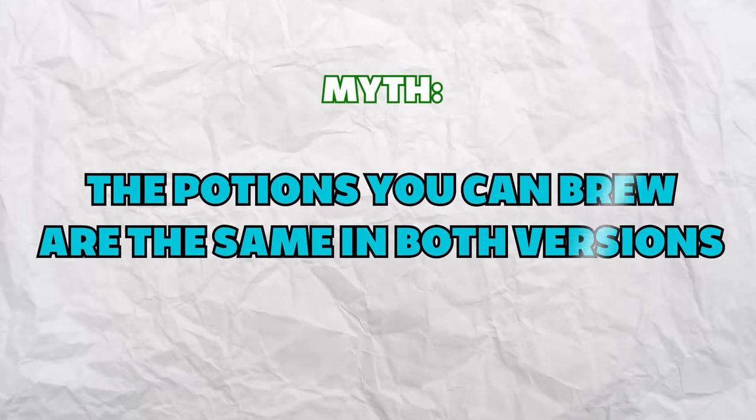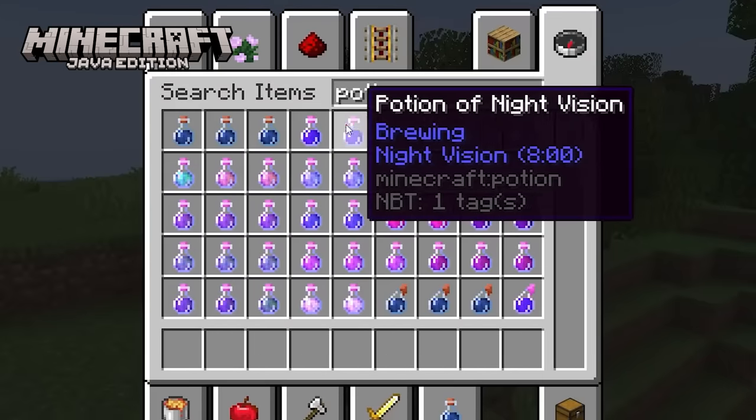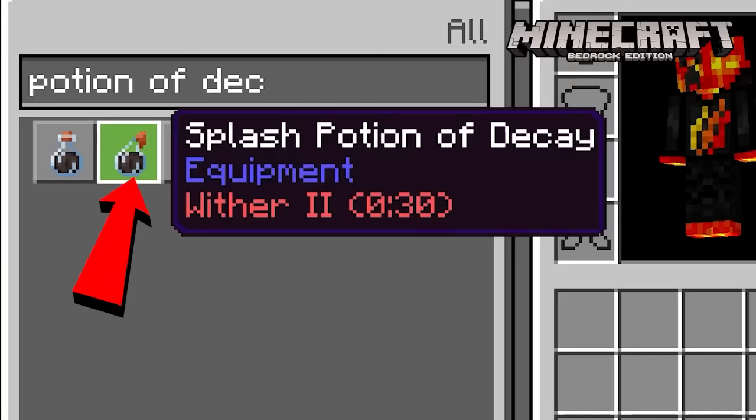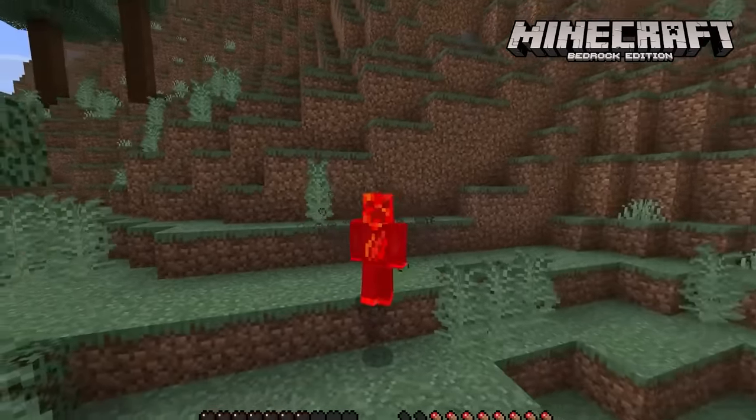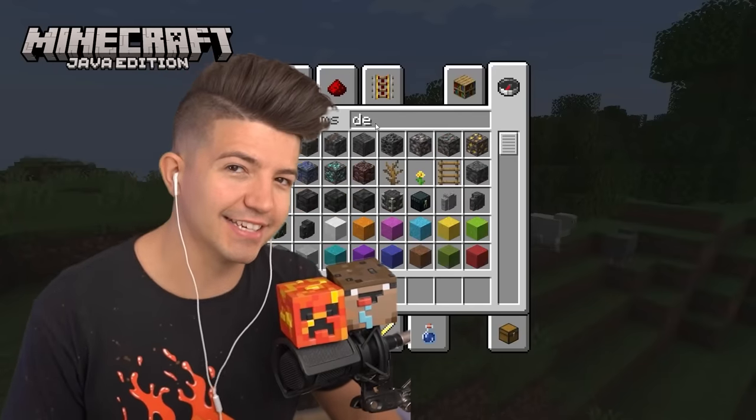You can brew the same potions in both versions — but this is not true. In Bedrock, there's a secret potion: the Potion of Decay, which inflicts the wither effect on anything you splash it on. Java players don't even have access to this potion.